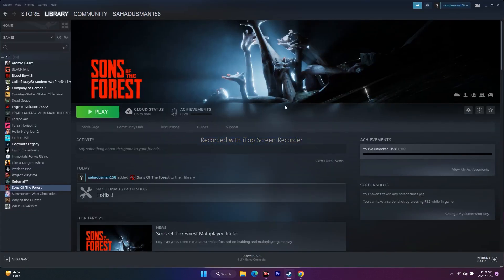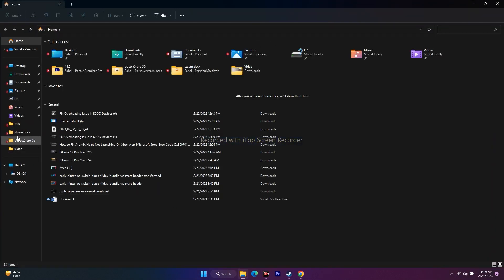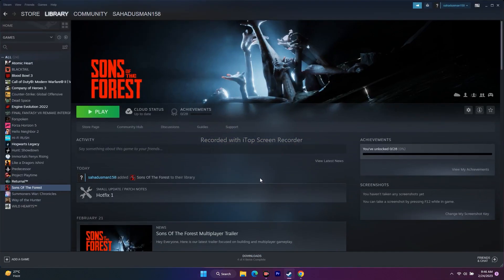The next step is to delete the saved game file. In File Explorer, go to Documents and look for the Sons of the Forest folder. If it is there, delete it. Keep in mind you will lose your save data, but this step has worked for many users, so it is worth trying.